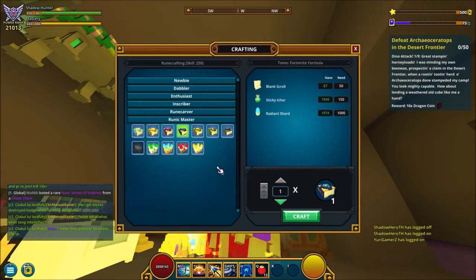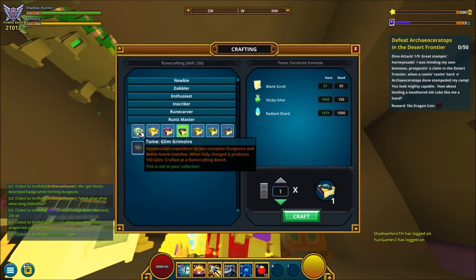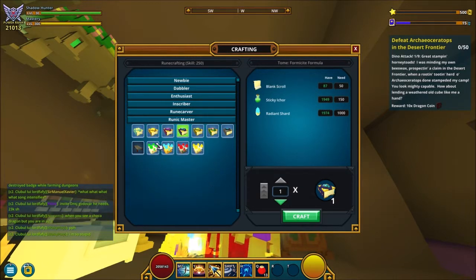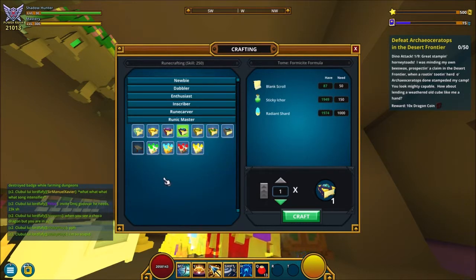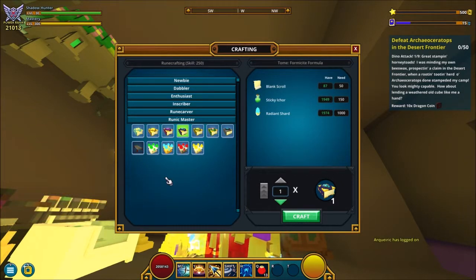At level 250 you're at the max and don't need to go any further. Tomes are really important in this game — I don't have the glim tome for example because it's not super important to me. Anyway, that does it for this video. If you liked it, give it some love and some likes — that helps me out a lot. If you're not subscribed, please subscribe, that would be amazing. Thanks so much for watching and I'll see you in the next video!